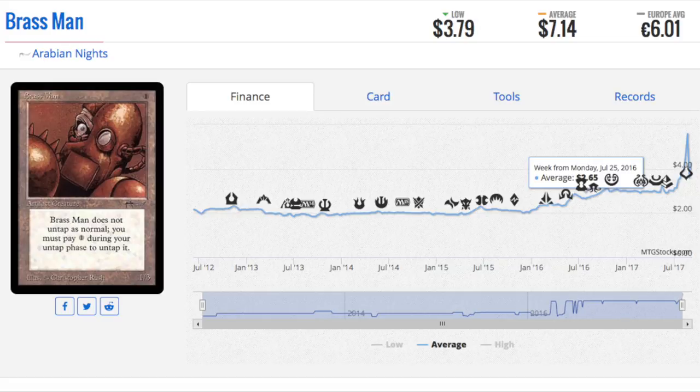Brass Man — this is kind of an embarrassing card in my opinion. It was actually played in Arabian Nights and was considered one of the best creatures of all time. It costs one, it's a 1/3, and doesn't untap normally — you may pay one during your untap phase to untap it. And it's $7. Back in the day I kind of liked it for the artwork, and I collected a lot of them. I'm pretty sure I gave them away through Patreon, because I no longer have this card — which is strange since I have pretty much every other Arabian Nights common.